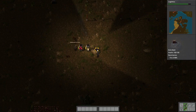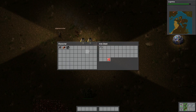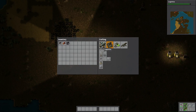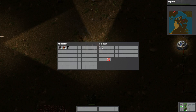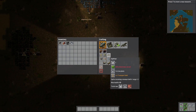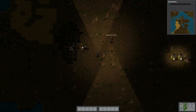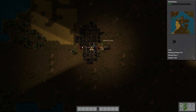Logistics research finished! I'm gonna select automation next. Now we have the underground conveyor belt - you can go under other conveyor belts, which adds an extra dimension. We also have the splitter and the fast inserter. I can create some electricity poles now.